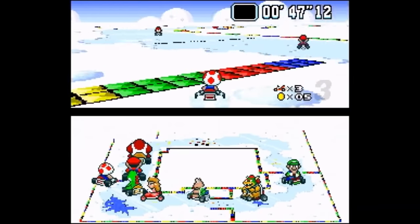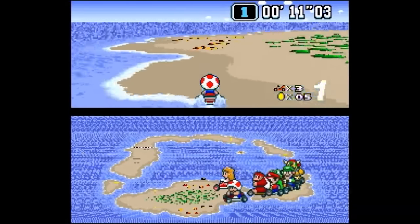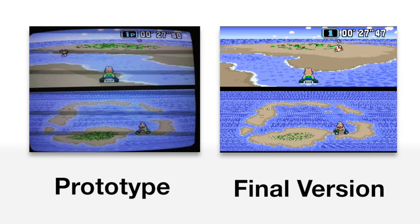Vanilla Lake 1 also has differences with its striped wall — at the second straightaway, instead of one pair of walls there were going to be two, and at the end of the third straightaway there's slightly more of a wall peeking out compared to the final. The last specific track is Koopa Beach, where the waves aren't animated and the Cheap Cheeps are upside down when they flop around.